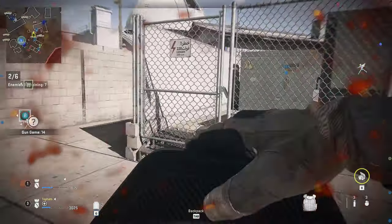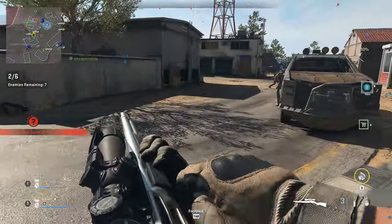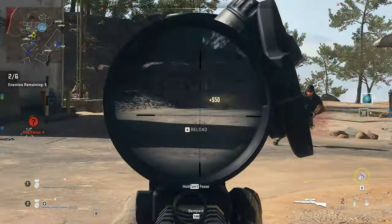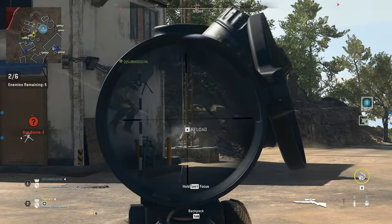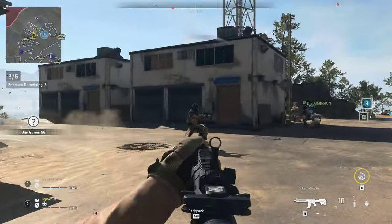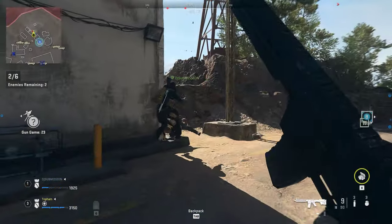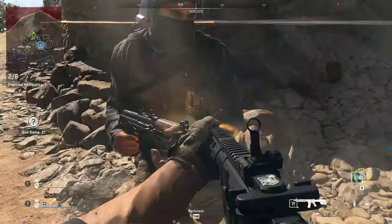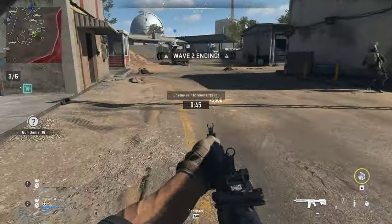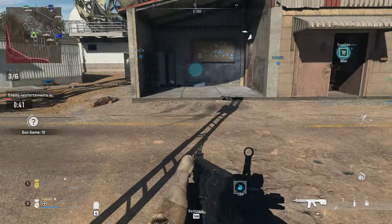Moving here. Moving back. Check left. Moving. Bravo's clear. Dropping some armor, Breaker 1. Bravo is clear.